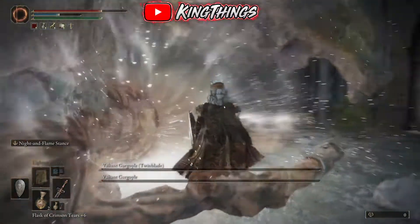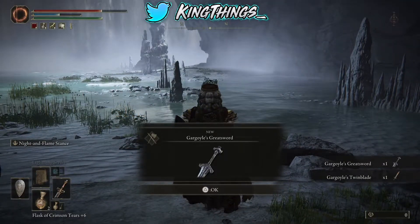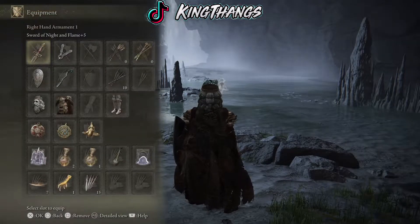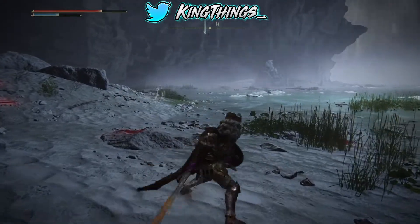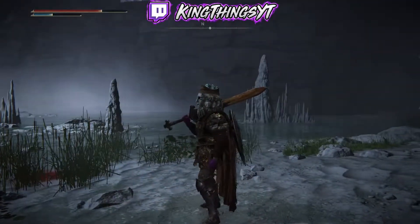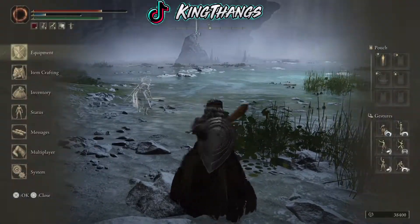I'm gonna hit him with one more magic attack and that should be it. I recommend having three magic tiers. Right here we unlock the Gargoyle's Greatsword and the Twin Blade. Let's take a quick look at what the Greatsword looks like — that's the magic ability, it's kind of cool. Now let's take a look at the Twin Blade real quick.